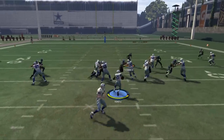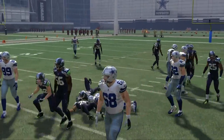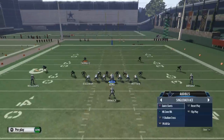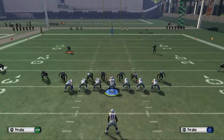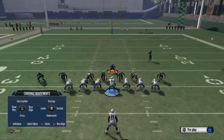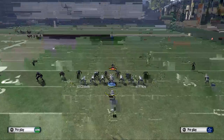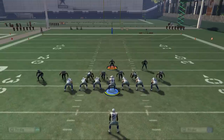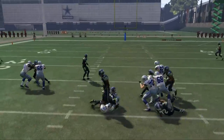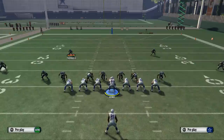Running it to the right side — you see we muddy the water with not a lot of places to go. If we keep our gap integrity we're going to be fine. For a middle run, if the opponent tries to cut it right down the pipe, they're going to run right back into the safety who is our user player. By keeping the discipline of gap integrity and using the cover two invert, you're going to have a decent opportunity to stop the run in Madden NFL 16.